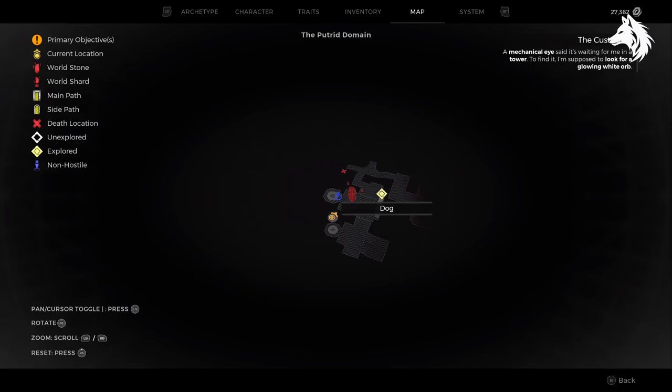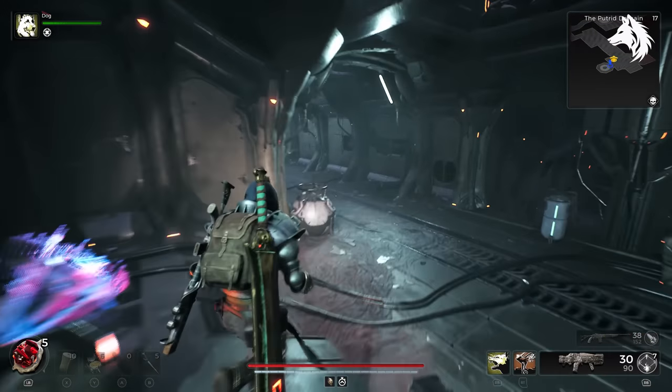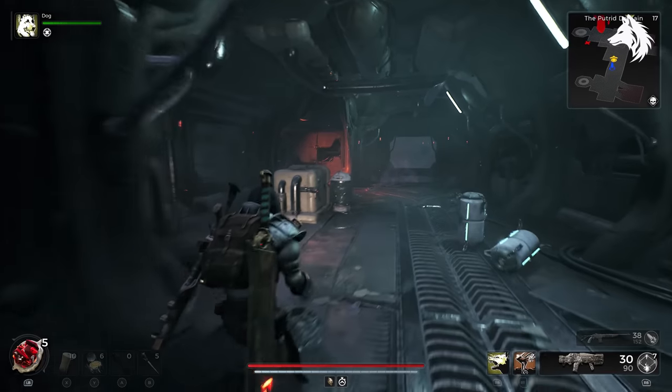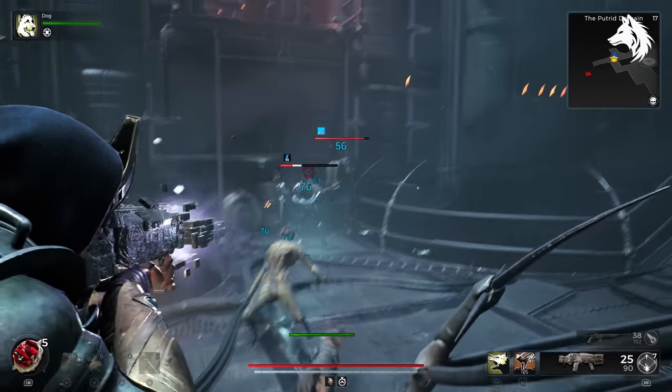To get the Atom Splitter you need to come across this random event. I'm not exactly sure where it spawns, but I've seen it in Dark Conduit, Void Vessel Facility, and in this video I'm in Putrid Domain. What you're looking for is the grabbers that grab metal from the large rotating machines, and we're going to use this to jump up to a platform.